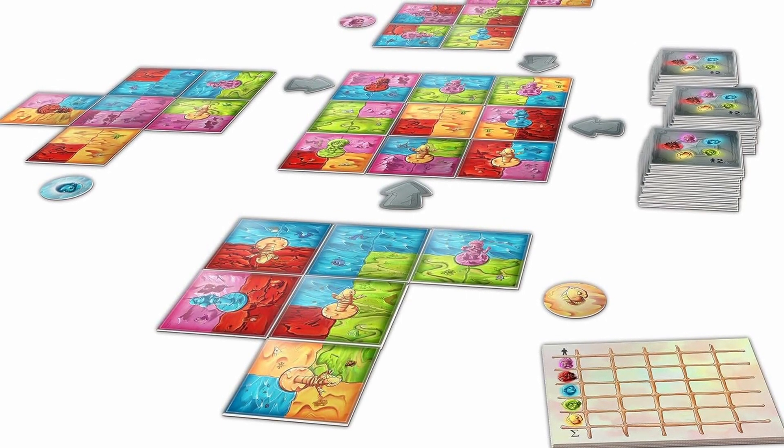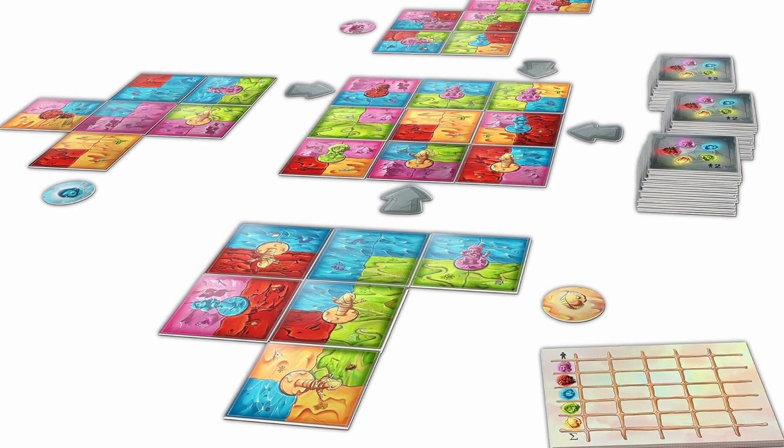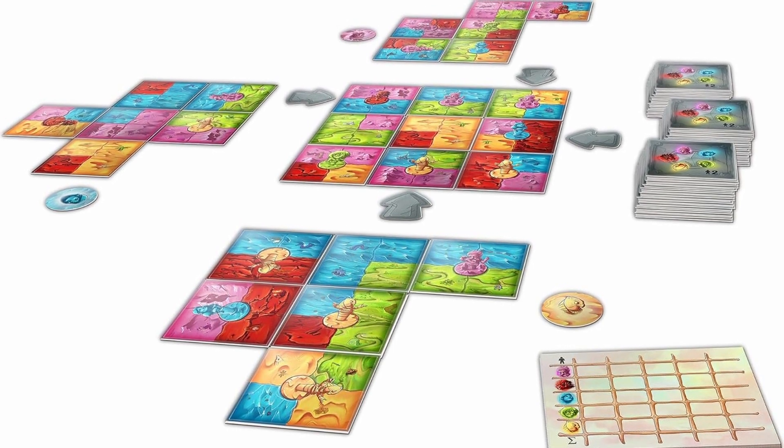World in Progress is simple and yet extremely entertaining family fun. The rules are very easy to learn — it's ages six and up. The game also provides some strategic depth for players who are a little bit older than six, though, so hopefully the parents won't be bored while playing with their kids. If you're looking for a lighter game for family game night, then World in Progress is definitely for you. It's great for younger kids and it's not going to bore the older kids — aka adults. So check out World in Progress.